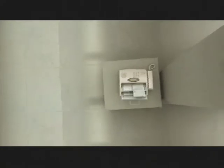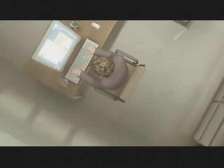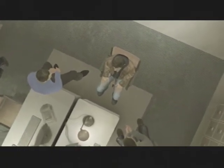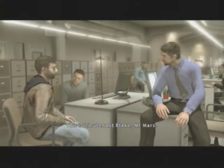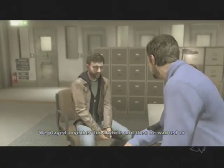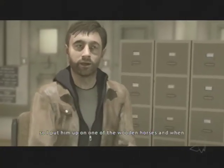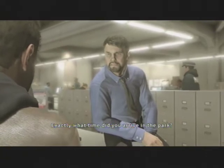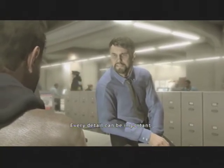Moving onward. There's a receptionist doing her thing, and there's a man on a cell phone. It's Ethan! And this is what I was talking about when I said we needed to remember details from the park. Could you please tell him what happened? It was this afternoon — I went to the park with my son Sean. We played together for a while and then he wanted to go on the swings, so I put him on one of the wooden horses. When I turned back, Sean had disappeared. Exactly what time did you arrive at the park? Every detail can be important.